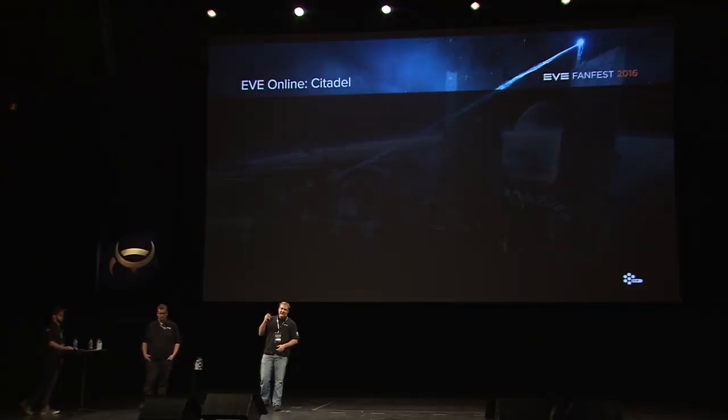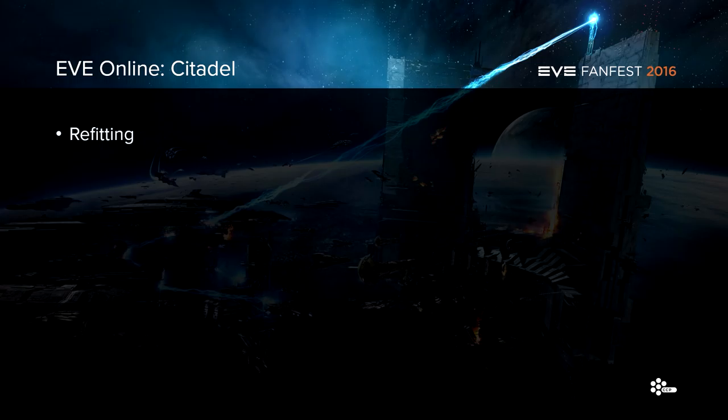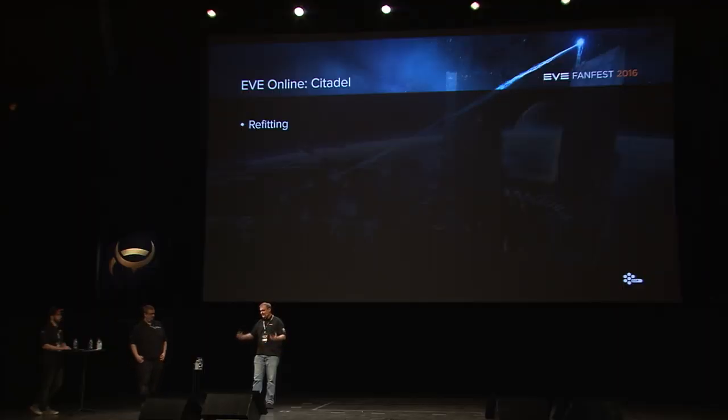We want to add better ways for you to figure out how well you're tracking and give better feedback on why you might be missing targets, especially to help new players. One big change is refitting: you'll no longer be able to refit while you have a weapons timer. This ensures some commitment to your fit — you can still refit once that one-minute timer is up. This also now applies to pulling rigs out of your ship: to trash a rig in space you'll need a fitting service and no weapons timer. To clarify, a weapons timer is when you shoot someone or assist someone who is shooting — not when someone shoots you. You can simply stop shooting for a minute and then be able to refit.